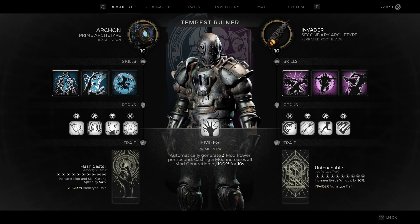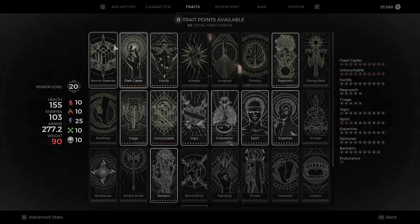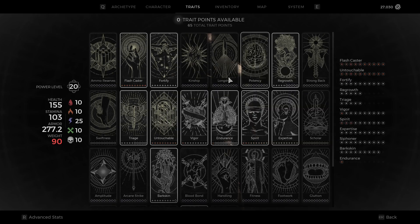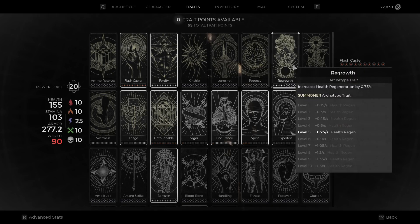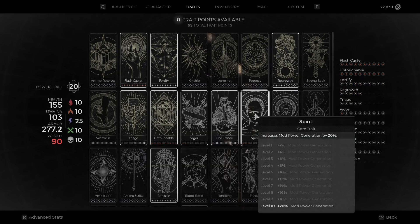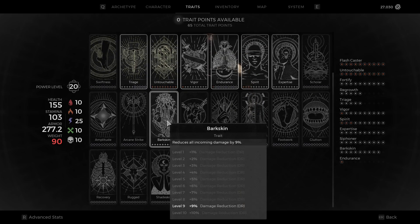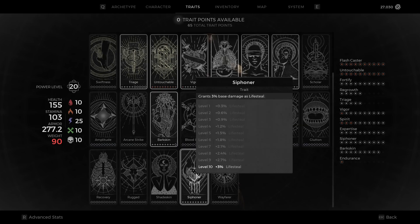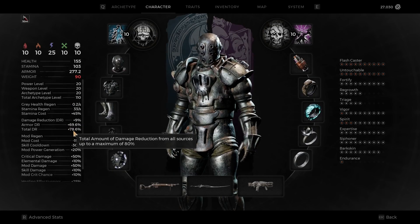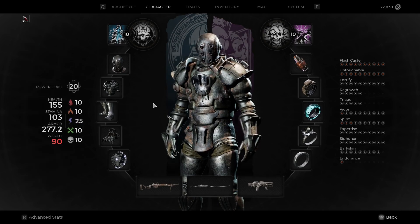So very, very useful things going on right now in this build. Let's show off the traits real quick. We have Flashcaster and Untouchable as our two forced ones. We have Fortify maxed out for armor effectiveness and Vigor maxed out for health. We have Regrowth at half for 0.75 regen and Triage at half for 25% healing mod. Our Spirit's maxed for mod power generation and our Expertise is maxed for skill cooldown. Barkskin is at 9 out of 10 for 9% DR and Siphoner is maxed out for 3% lifesteal. Looking at the character, he's at 78.6 total DR — pretty much as tanky as you can be right now due to the current update.